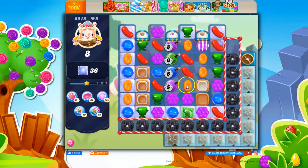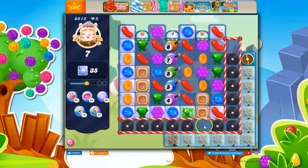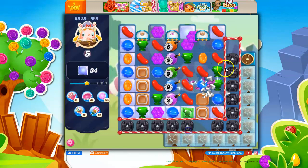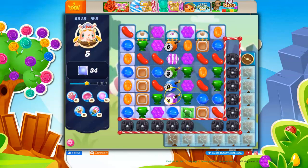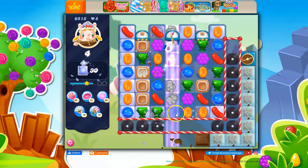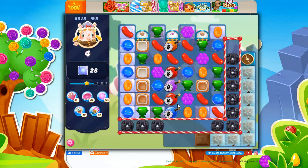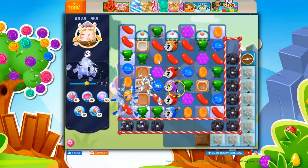Now we have some stripes to get through. Now the licorice can't keep growing, it can't keep filling in. Gosh, I want a color bomb. Oh, I have time bombs on the board! Let's clear some of this stuff out and try to get the stripe to take care of the ticking time bombs. Did I say color bombs? I meant ticking time bombs. Gosh, I'm not doing well.